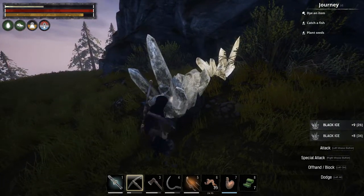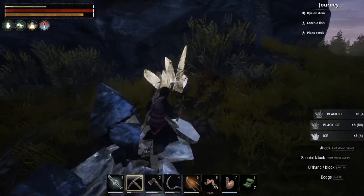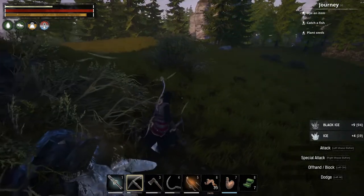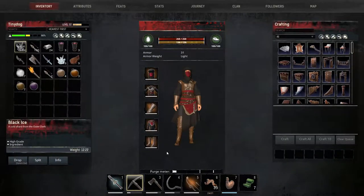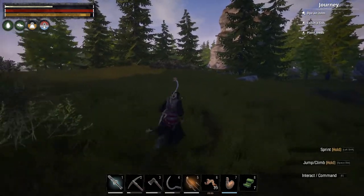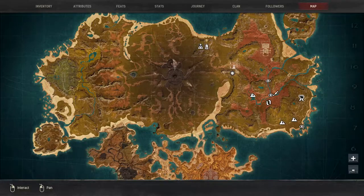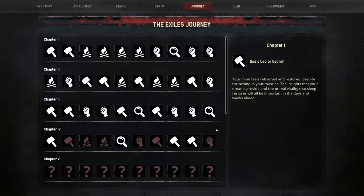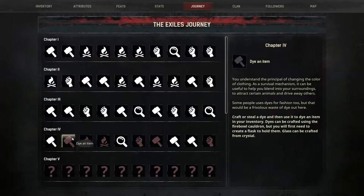This ice that we're getting from this — the ice melts, obviously, but the black ice doesn't. I've been on the way back from where we were last episode and I got a couple nodes, stored them away. That looks like Chapter 3 is done in the books.